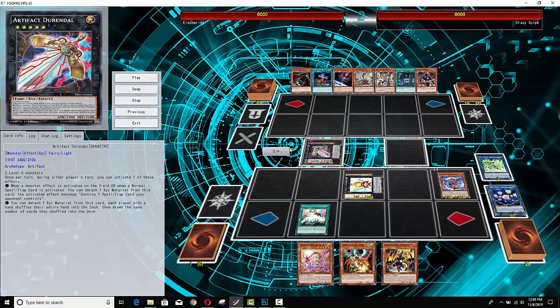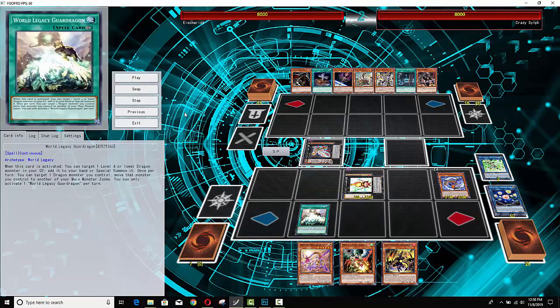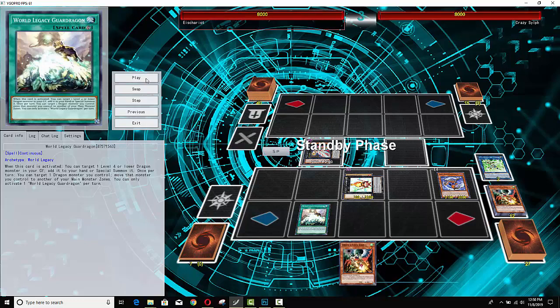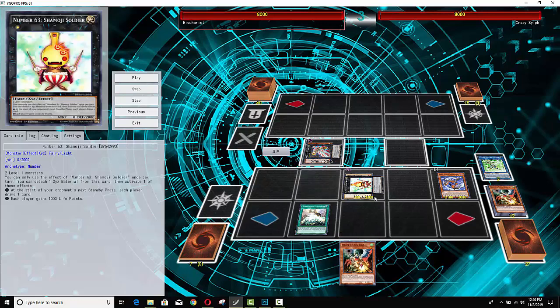It's the same exact thing as Trickstar Reincarnation. You chain Durandal to the effect of your Number 63, then you chain Droll Lockbird, which will resolve before that, and it basically is just going to shuffle every single card in both players' hands back into the deck, and then no cards are drawn. He says, 'I'm so good, I got the draw for the next turn too, bro.' Now obviously with this troll play, you lose your entire hand as well, but the difference between you and your opponent is you've got a field.